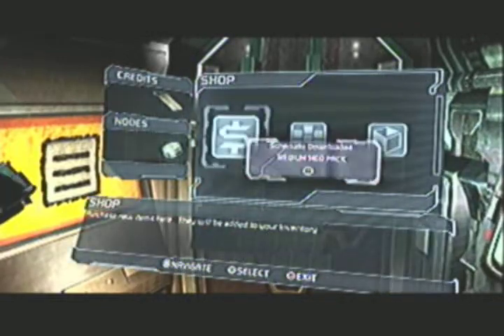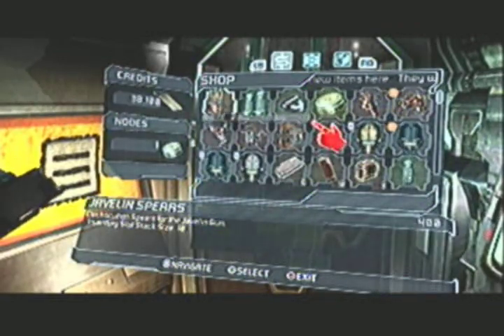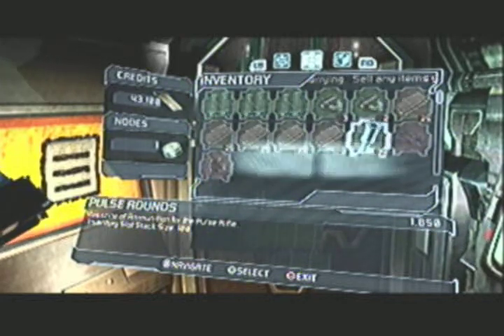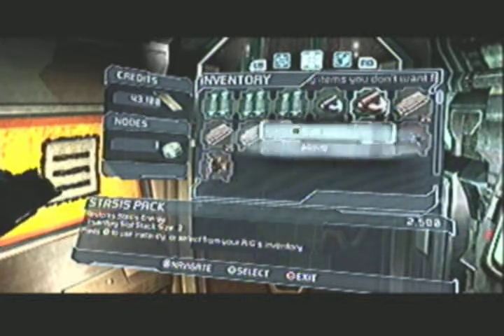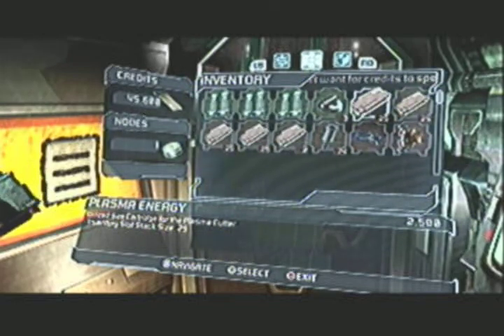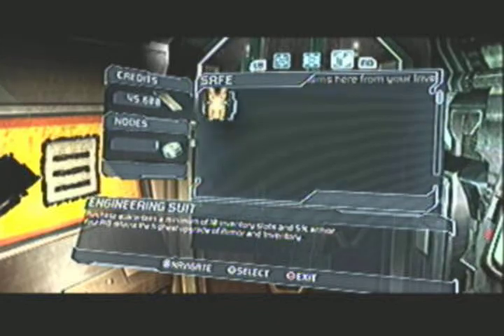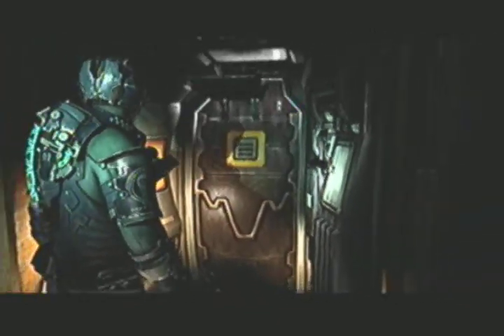I'll do that in just a sec as soon as I put up some stuff. So I got the medium med pack schematic downloaded into the store. And I'll sell that gold semiconductor — I'll actually sell the line racks and the stasis packs too. I don't really need to keep more than three total in my inventory slot. I could have picked up that ripper schematic and put it in there, but oh well, I don't really care.